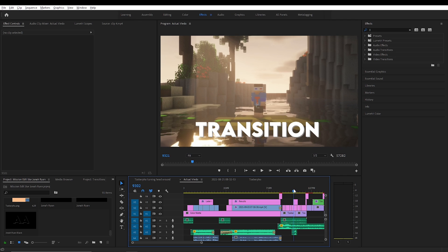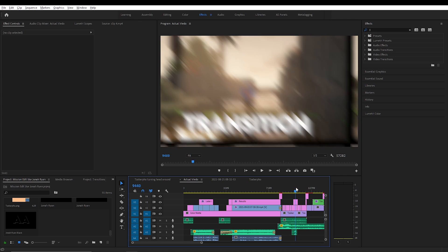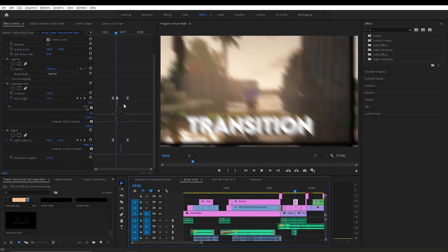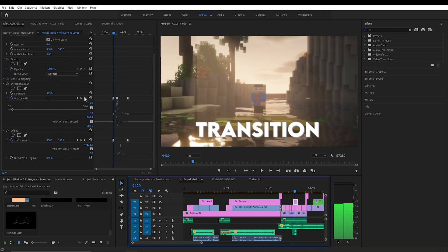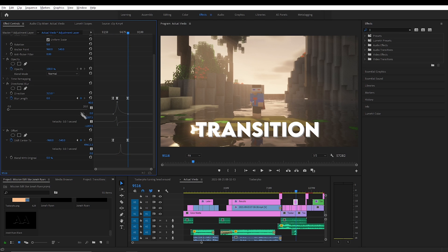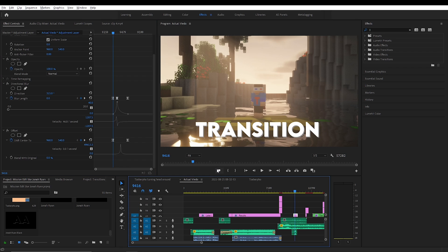This is another transition — it does like this. That's even simpler than the first one. All you need to do is have directional blur with the direction at 315 degrees. It starts at 0, goes to 40, and then back to 0. There's also the offset effect here, which just moves it.